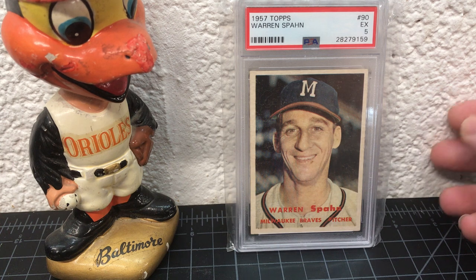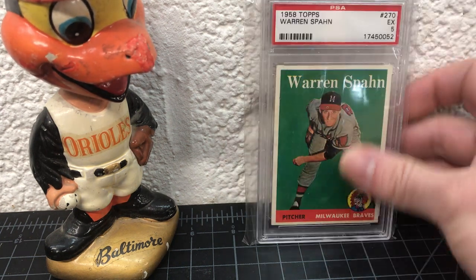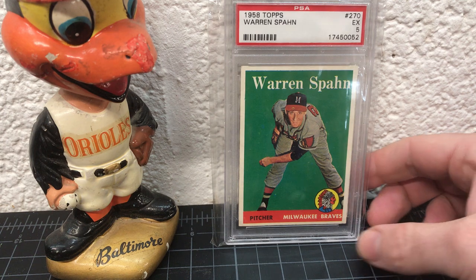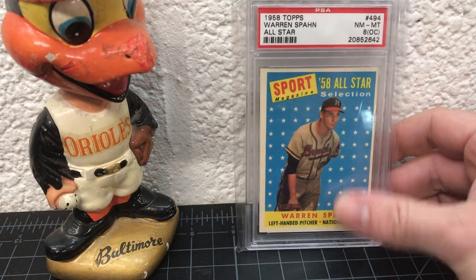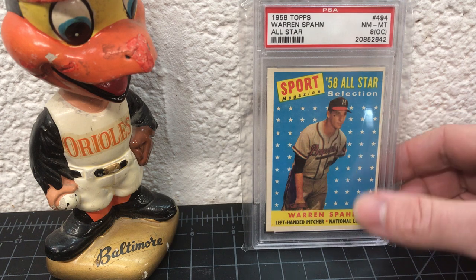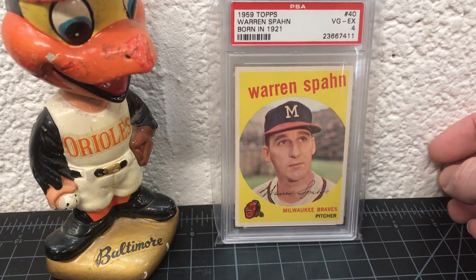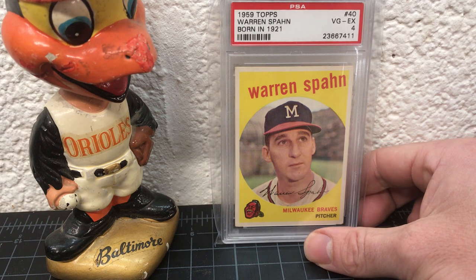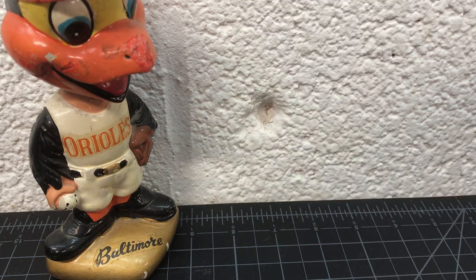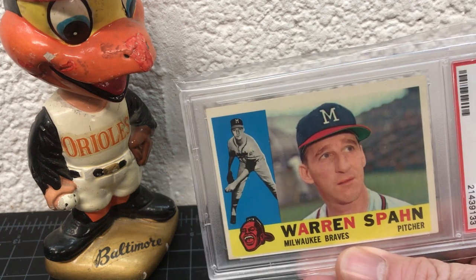Spahn's got a lot of cards, I'm gonna roll through them. '57 — meh, that's a 5, not my favorite set like I said. '58 — pretty cool, I like the colors. That one's got a print defect, one of those print circles right in the middle of his hat — I probably didn't notice that when I bought it. '58 All-Star — that's an 8 but off-centered, and it's also got an ink mark right on his face that looks like a teardrop tattoo. '59 is one of my favorite sets for sure — I like '55 and '59 best, those are my top two.